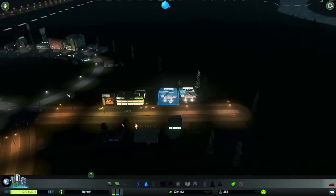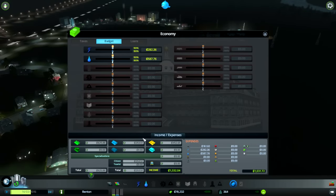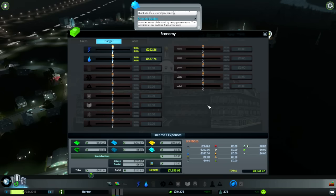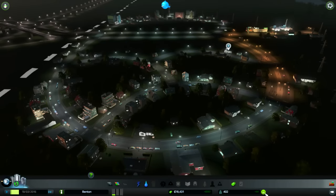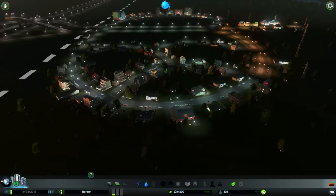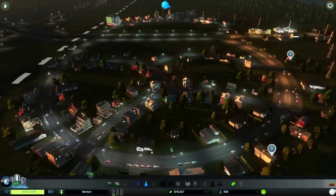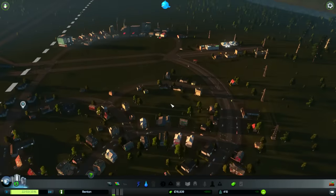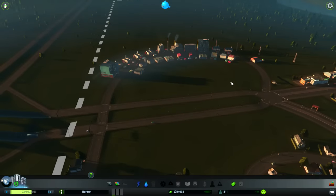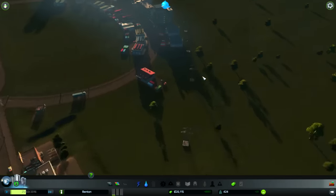Go ahead and expand, you guys. Income and expenses - we're doing pretty well now for a start. Population is growing, industrial area is filling up, looking nice. Looking smoggy - gotta love the dirty industrial area. Whoa, I'm like in the clouds.